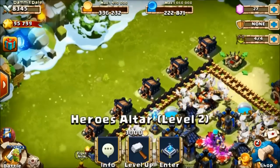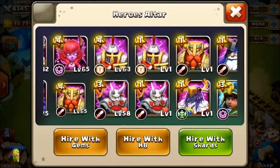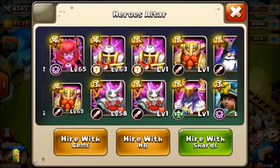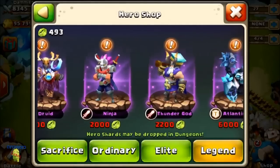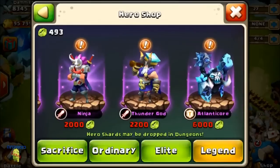I've gotten a lot of repeats on legendary heroes. I have two druids, two thunder gods, two champions, two paladins, two ninjas. The only one I don't have double of is Succubus. I have doubles of every single legendary - at least the ones you can buy with gems - except for Succubus and Atlanticore. That guy's pretty hard to get; I don't know if I'm ever going to be able to get him.